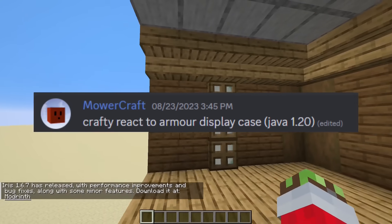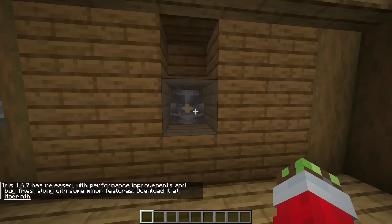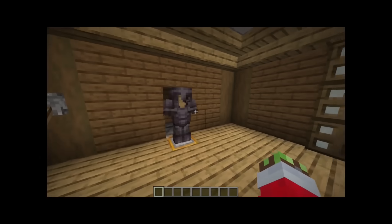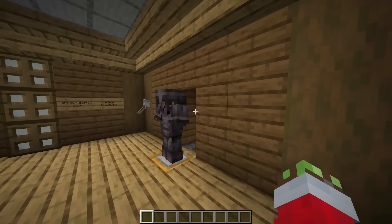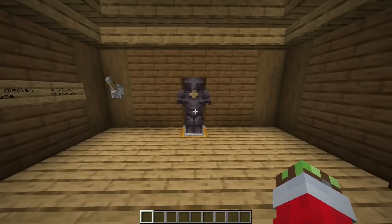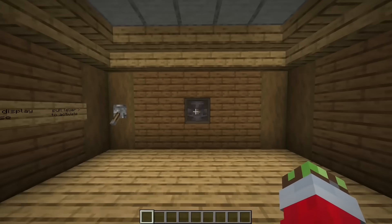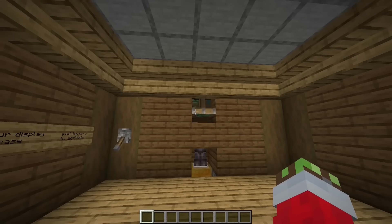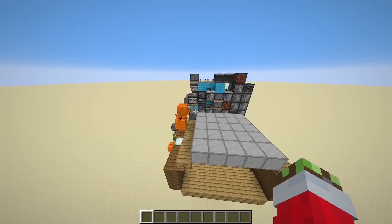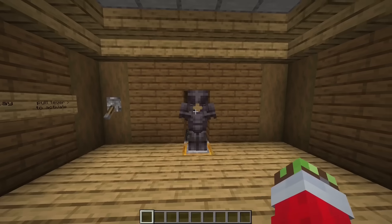This one is an armor stand display case — pull the lever to activate. Let's just see what it does before we look at the redstone. I was not expecting that. I thought it was going to switch to a different armor stand — wait, that was insane. That is the coolest thing I think I've ever seen. The redstone is a lot of observer spam. I like this one a lot.